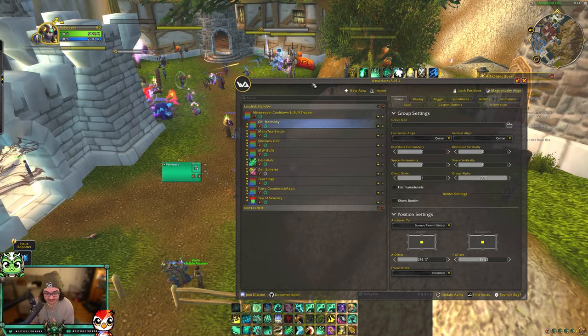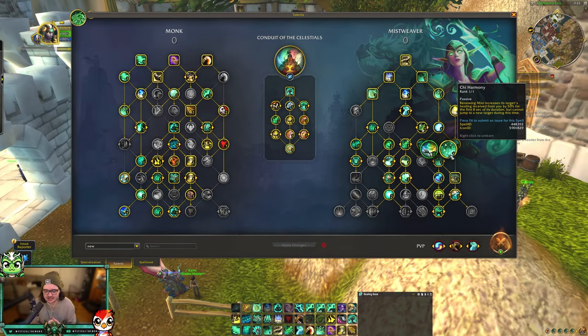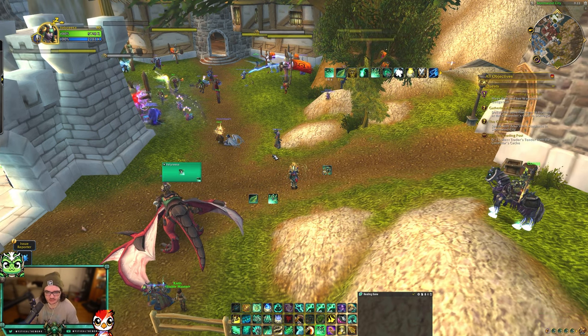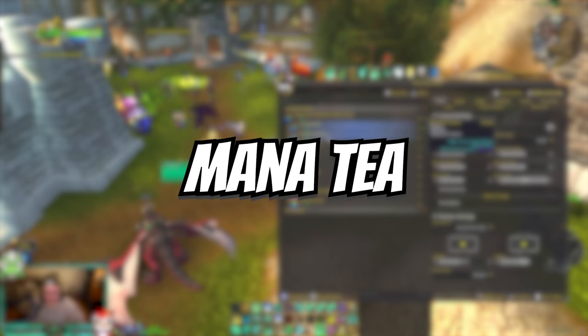This is for both PvP and PvE as well. Starting off with Chi Harmony — what they did in The War Within is they made it so the first eight seconds that you put Renewing Mist on somebody, you get the Chi Harmony buff, or they get the Chi Harmony buff. This just puts a Chi Harmony countdown for the first eight seconds of Renewing Mist on whoever has it. It also works if it's applied through Rapid Diffusion.